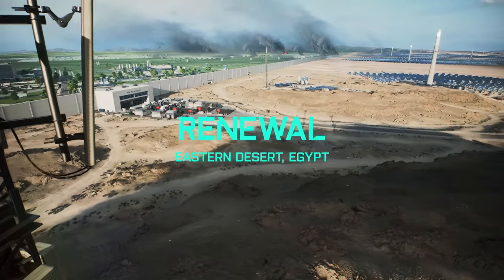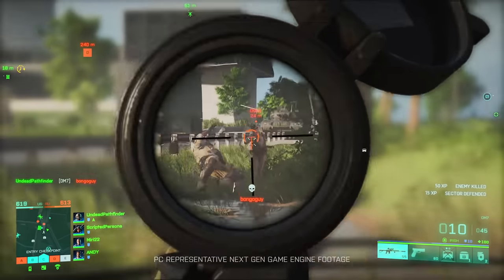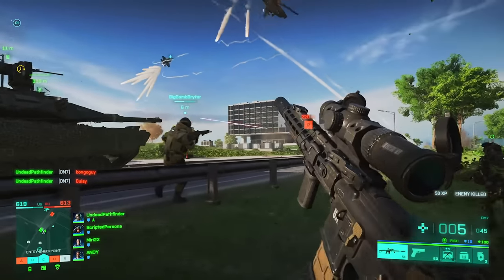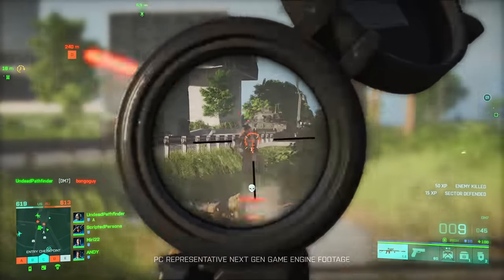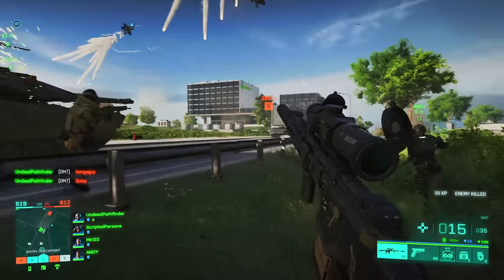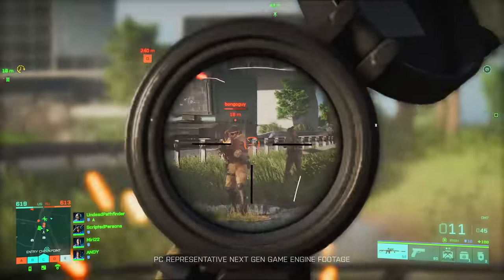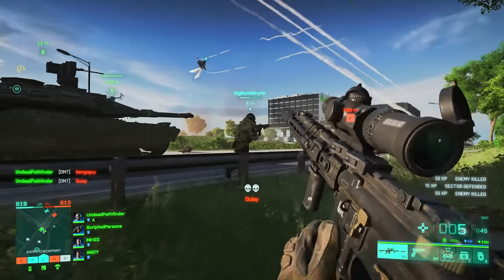The first bit of gameplay focuses on the Renewal map. This is the one that's split in half — half desert and then half futuristic farm plantation kind of area. The gameplay focuses on the plantation side. We start off down in the grass, and you get a sense of the scale. You can see it's a combined arms map, with a tank on the road, and it does look large — which is going to be the case for pretty much all of Battlefield 2042's maps.